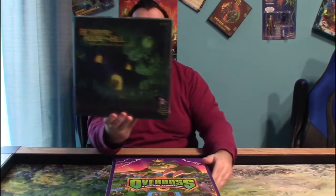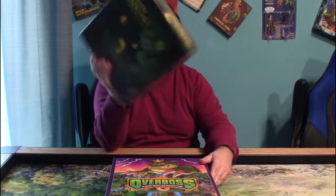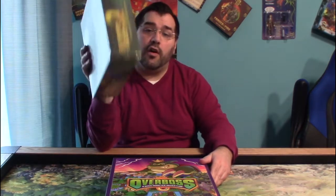Before we get to this unboxing, I want to show you a contest we're having until the end of March 2021. We are giving away a copy of Betrayal at House on the Hill — a brand new copy. All you have to do is be a subscriber and email me at ChristianAdventureGamer at gmail.com. In the subject line, put 'betrayed' and in the body of the message, put your contact information like name and address.